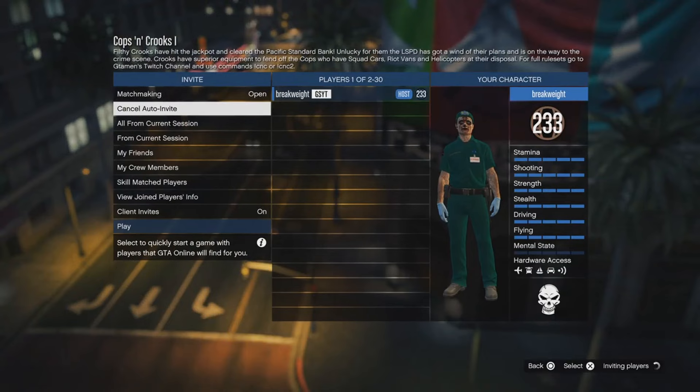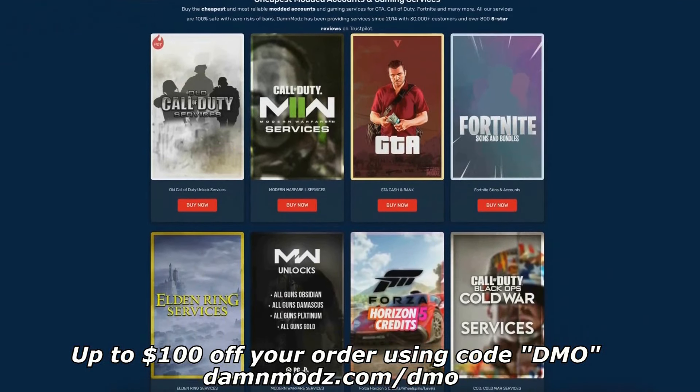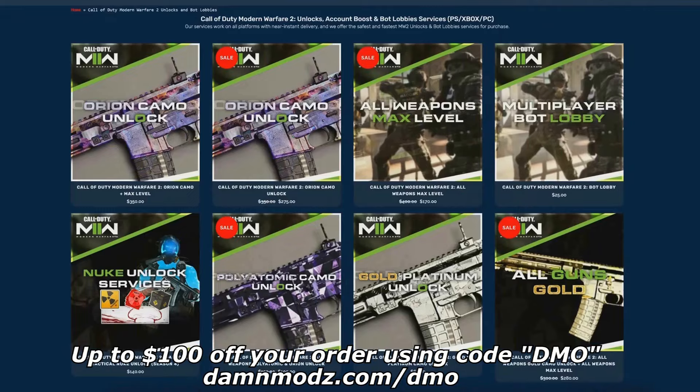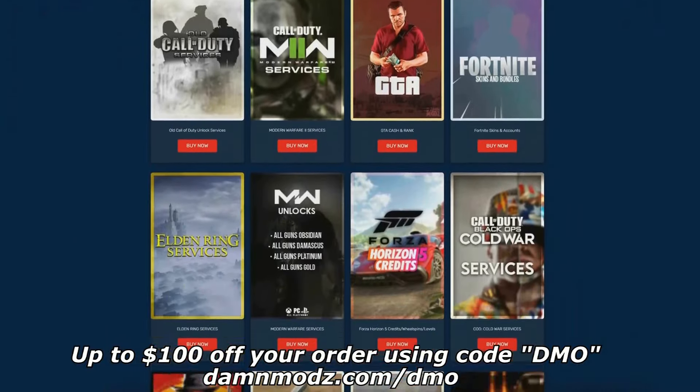I'm showing what your friend would want to be doing. If you guys are looking for a GTA 5 modded account, go down in the description and check out DanMods. They do GTA 5 accounts, Fortnite, account services, and Call of Duty. Go down in the description and use code Demo for 100% off.